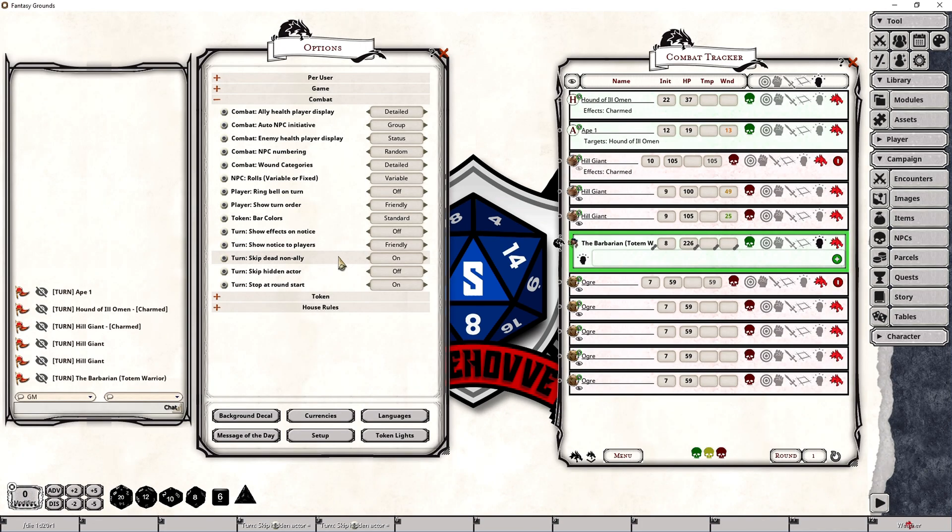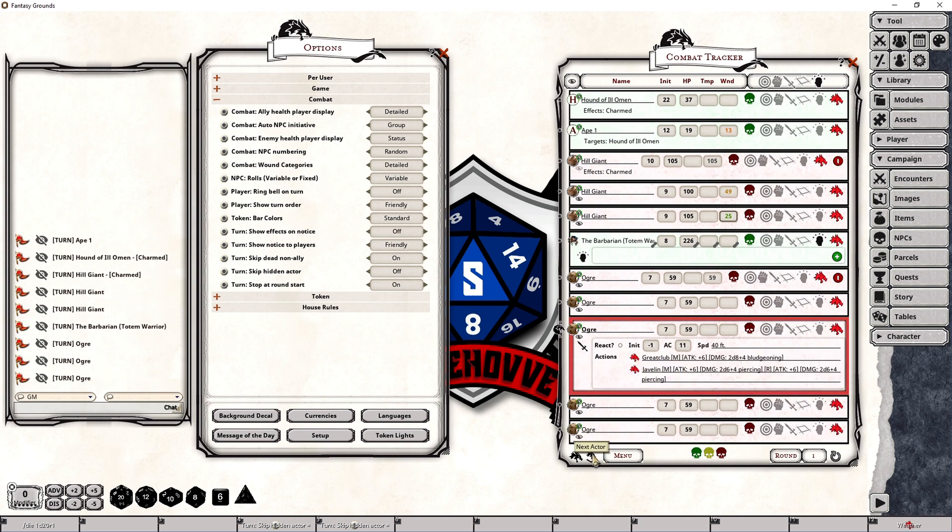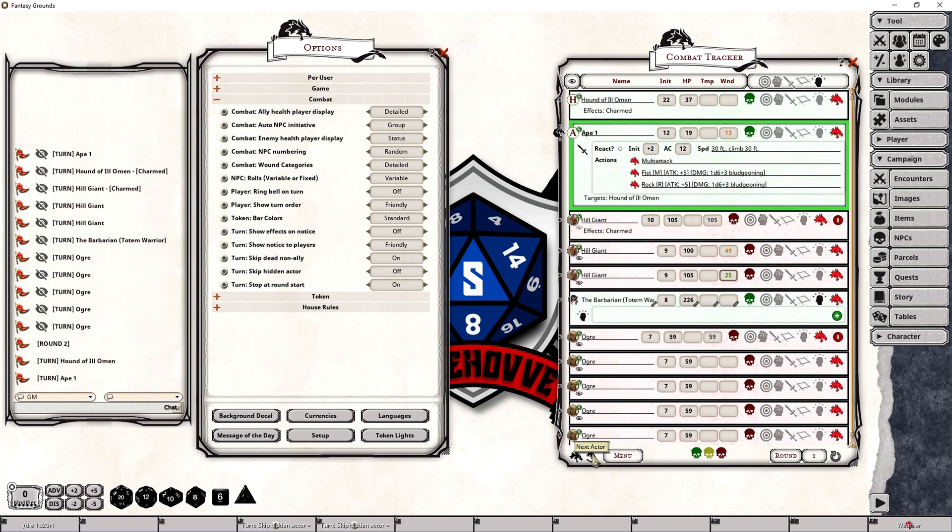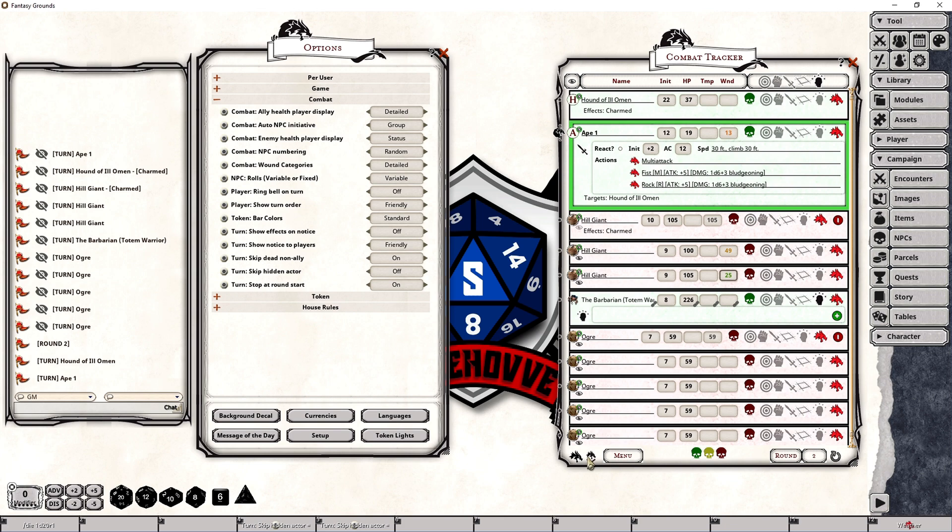A new option that is now available is called Turn Skip Dead Non-Ally, and it has two possible states — on or off — with off being the default. When set to on, if there is a creature within the combat tracker that happens to be dead, so in other words reduced to zero hit points, it will skip them. So I'm going to go ahead and execute this turn and advance it until we get to that hill giant. The next target that should get any form of action is this hill giant here, and it should skip completely past this particular hill giant — which it has done.